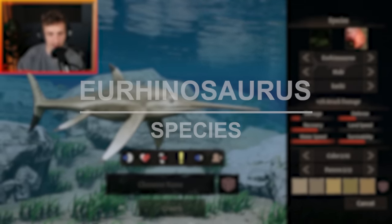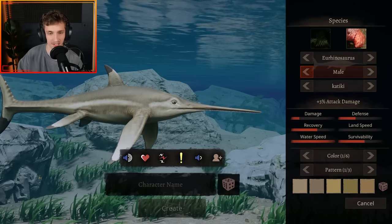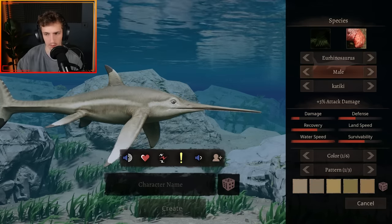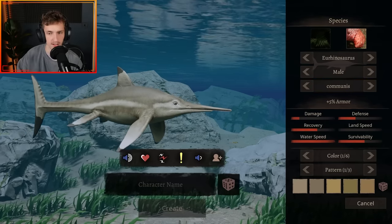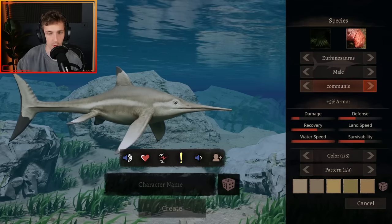Let's showcase it. This is the male and this is the female. The female is actually brighter — the male is the dull one here. The female has some nice yellow hues which is really nice. Let's showcase the subspecies. Firstly you've got Katiki which is plus 3% attack damage. Then Communis which is plus 5% armour — the fin gets bigger and the overall build just gets thicker.